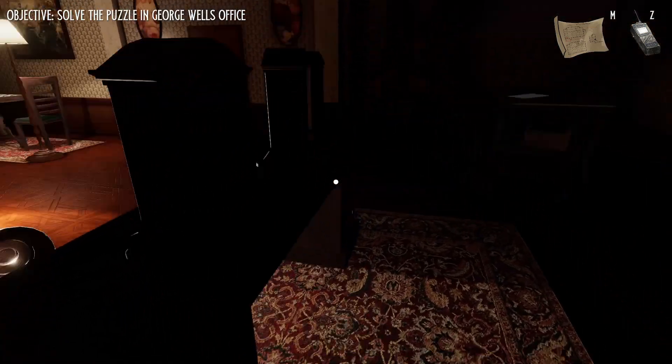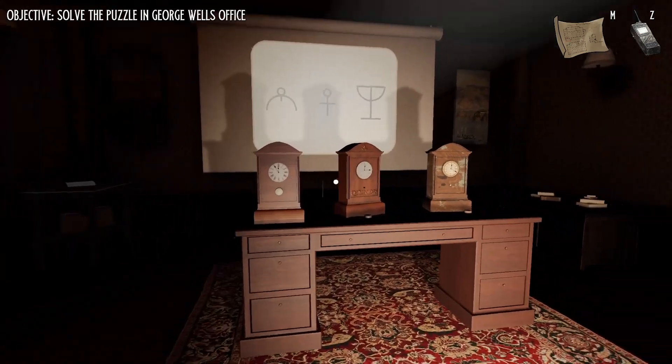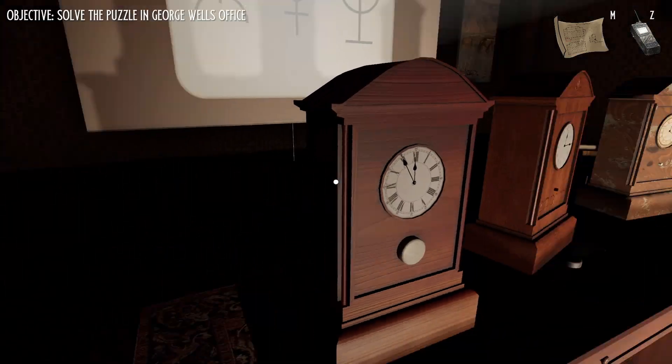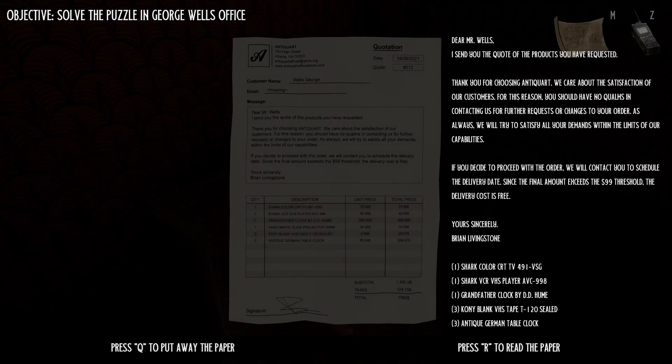I haven't seen anything. There's a compartment in the back but I need a key. There was a piece of paper — do you want me to read it? Sure. Dear Mr. Wells, I send you the quote of the products you have requested. Thank you for choosing Anti-Quart — we care about the satisfaction of our customers. You should have no qualms contacting us for further requests. If you decide to proceed with the order we will contact you to schedule the delivery. Since the final amount exceeds the $99 threshold, delivery is free. Sincerely, Brian Livingstone.